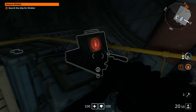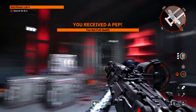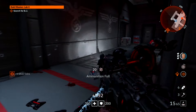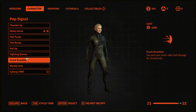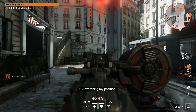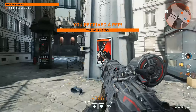Both girls can walk, run, sprint, crouch, slide, jump, lean left and right, perform a melee attack, perform takedowns, tag enemies, and use their flashlights to see in dark areas. They're equipped with power suits which allow them to power jump, or in other words, double jump. The movement and jumping feels fluid, which helps to enhance the gunplay. Pep signals are gestures your character can perform, resulting in a boost of some sort for you and the other sister.